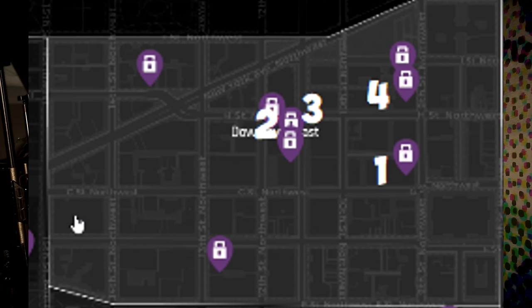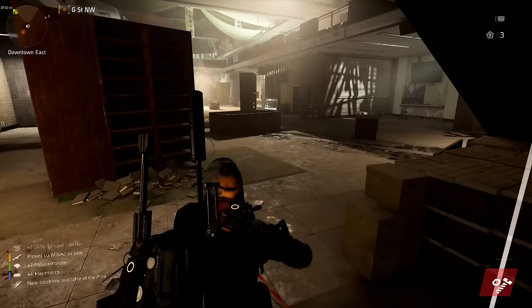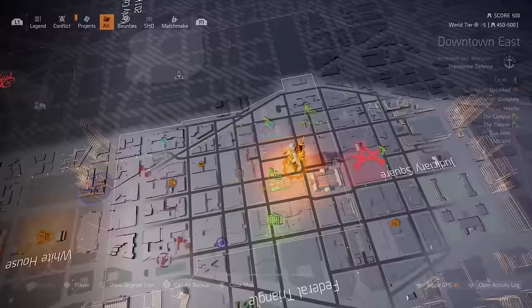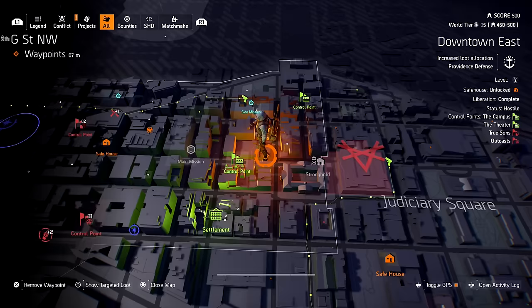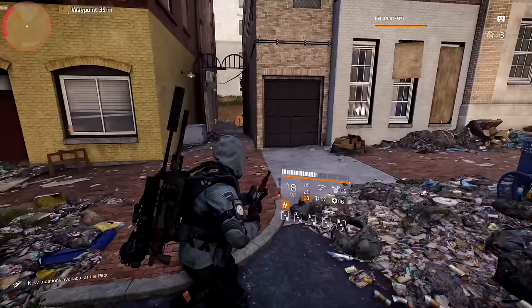I was lucky enough to open that box and get the Loaded Canister - that's number two of the three pieces needed. In Downtown East there are actually four confirmed locations: two boxes in Grand Washington Hotel and two in the open world. Remember you can only open each box once every 24 hours, so if you don't get it from one box, try the rest.